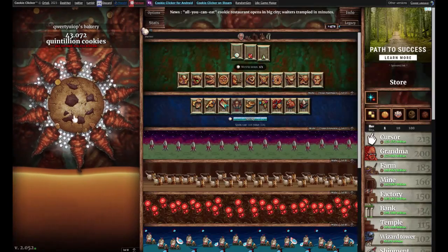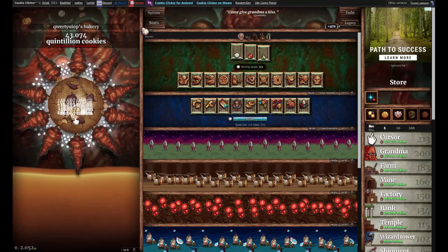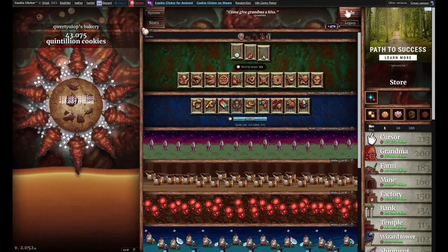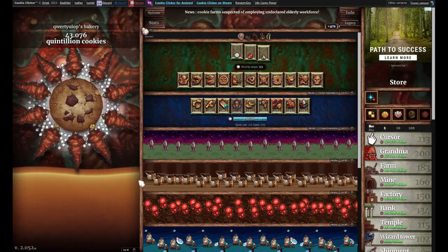Hey guys, it is Nixie here, and in this video I'm gonna be playing some Cookie Clicker again — this is episode 6. In this episode, I will be doing a bunch of stuff: I will be buying another new building, and also I will be finally ascending. So if you liked this video, don't forget to smash the like button and subscribe, and let's hop straight into this video.